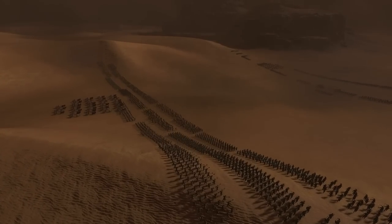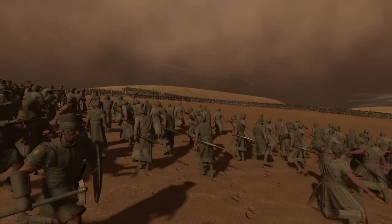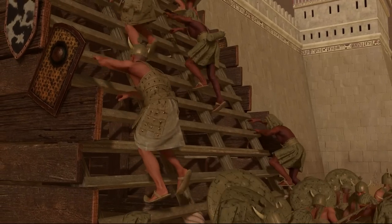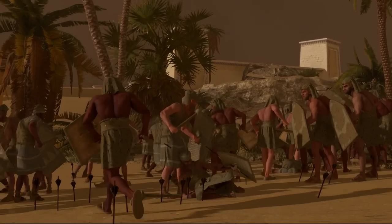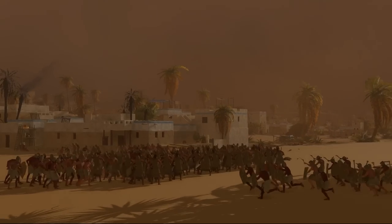A sandstorm is a bad place to be generally, but a clever general can use it to their advantage. For example, if you want to hide your units, you can flank in the sandstorm while the enemy's vision is lowered.